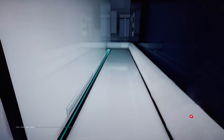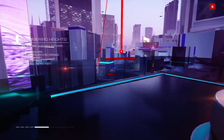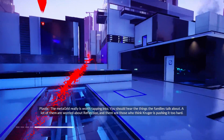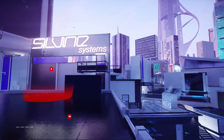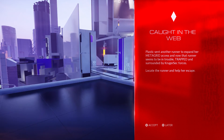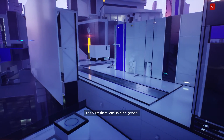Get my superhero cape, I'm ready to go. She's over in the Shimmering Heights district. You should show her last known location now. I've tapped into Kruger's tech comms and I'm talking about some runner being trapped. I bet it's her. The metagrid really is worth tapping into. A lot of them are worried about reflection and there are those who think Kruger is pushing it too hard. Caught in the web — Plastic sent another runner to expand her metagrid access and now that runner seems to be in trouble. Trapped and surrounded by Kruger's tech forces. Locate the runner and help her escape. I'm there, and so is Kruger's tech.